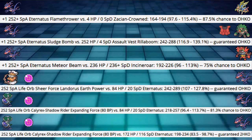Next, plus one 252+ Eternatus Sludge Bomb into a 252 HP / max Special Defense Assault Vest Rillaboom — hitting 116 to 139%. So we're taking that guaranteed OHKO with Sludge Bomb. But we do have to already be plus one from the Meteor Beam Power Herb combo. Still, a lot of damage — which is good.